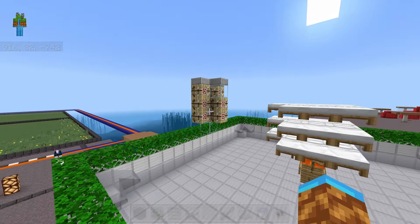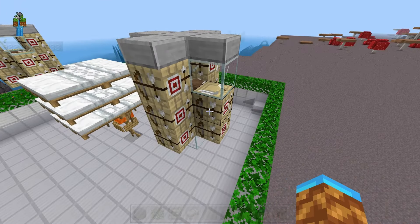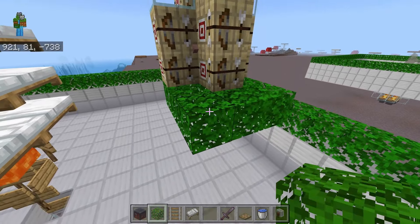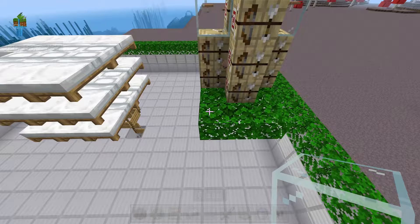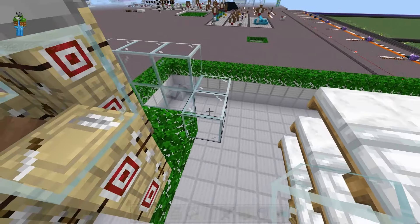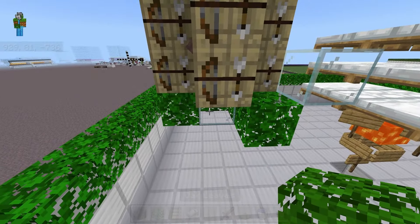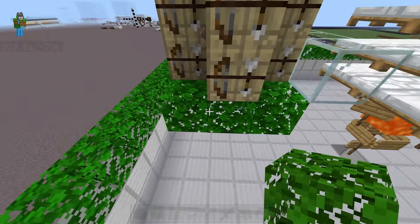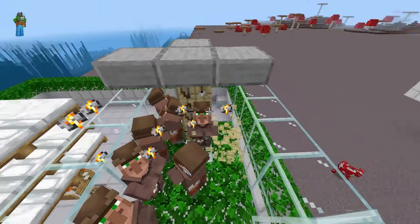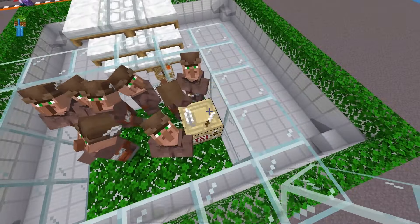Now on to the fixes for the design that uses teeny tiny cells with the villagers all trapped in a one by one. Basically, if their workstations get messed up, you're pretty much going to need to build them a bigger box, because trying to do one workstation at a time is just really difficult. I recommend expanding their box — be sure to use leaves as the floor so that you don't spawn golems or cats inside their box — and then just build a box around these one by one cells and replace the workstations. I really do not like this design unless you're stacking iron farms. If you're not stacking iron farms, it's a lot more effort to get villagers into a one by one, and then you can't even trade with them.